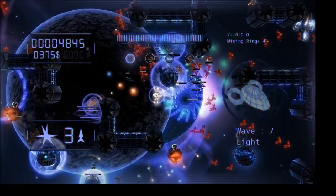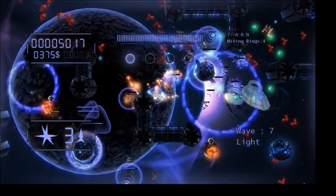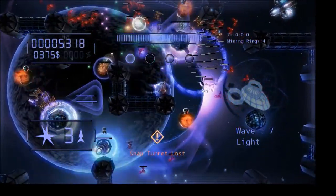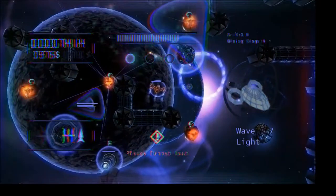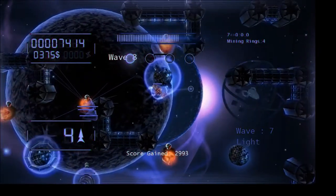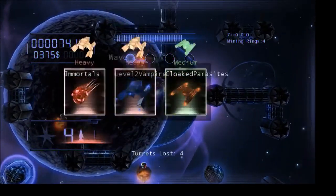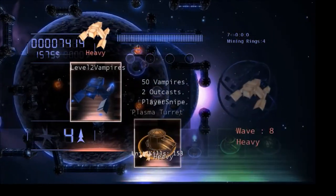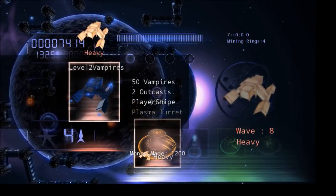Uh-oh, I just died. Looks like I'm gonna need to use rockets here. This blue field makes everyone invulnerable to damage, so I'm gonna wait and then use my super rocket there. The super rocket destroys everything. Now I've got some red guys coming in — I'm gonna build some red turrets.